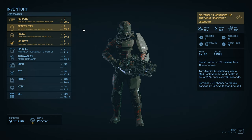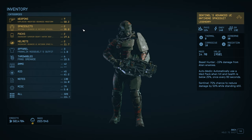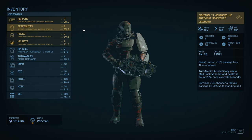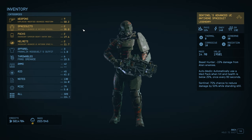Everything else is not too bad. It has the auto medic perk which automatically uses a med pack when you are below 25% health every 60 seconds, which is handy if you're in the middle of a battle and forget to use it. I use med packs on a hotbar so I tend not to forget, but it is handy if you do. And then sentinel — 75% chance to reduce damage by 50% while standing still, so if you're using a heavy weapon that would be handy as well.